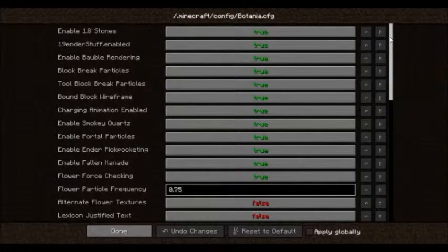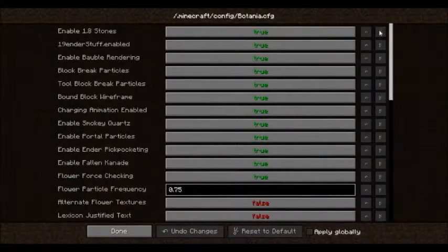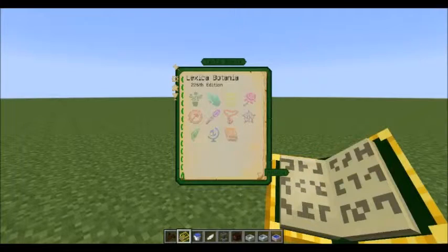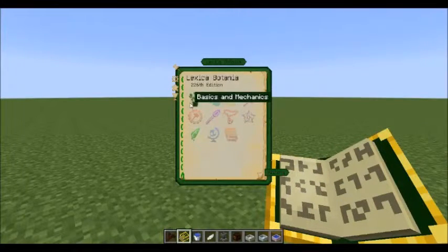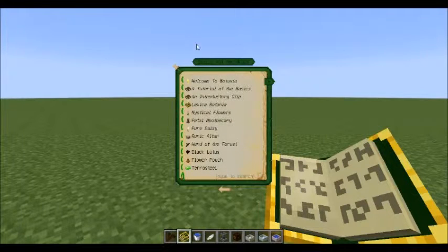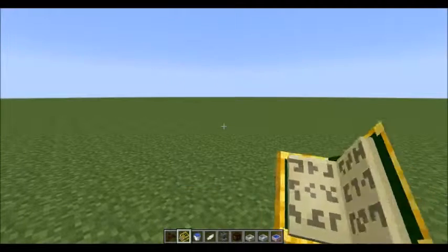You can also go to Botania Options — those are the configuration options right there. You can also find that in the config file. And then all the information about Botania — Basics and Mechanics is a good place to start, and Mystical Flowers. We see lots of those.